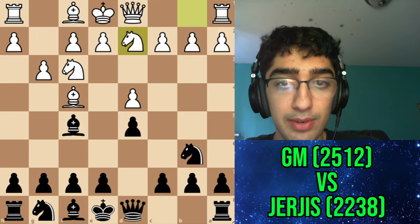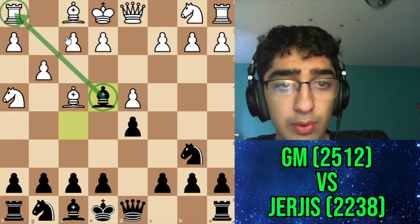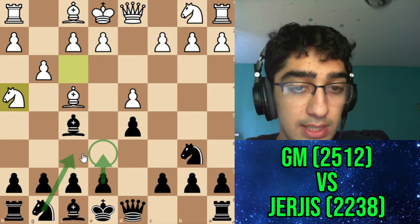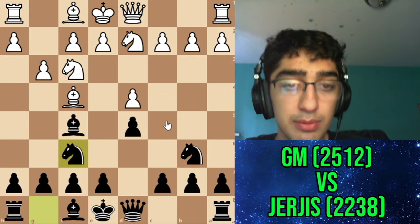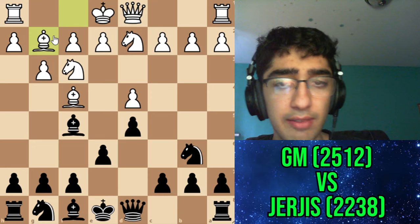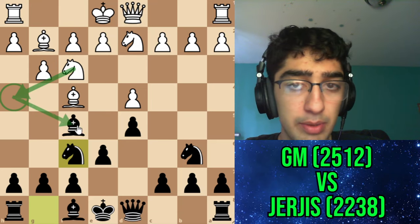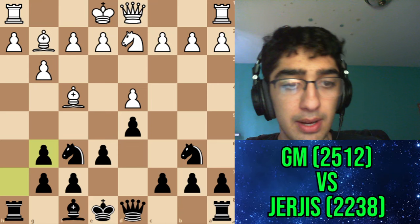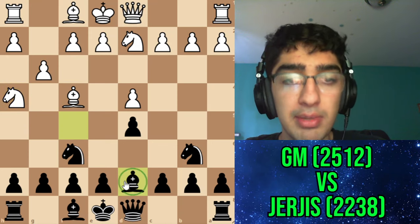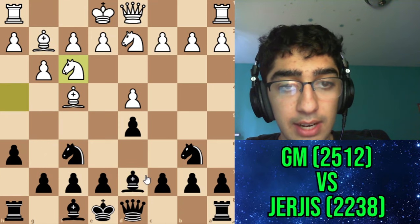So I went for Bf5 and my opponent went Nbd2. I thought my opponent had a subtle threat: if they go Nh4 right now, I can go Be4, provoke f3, then go back to Bg6. Or I could go Bd7 by not playing e6 or Nf6. But after Nbd2 I decided to go Nf6, covering e4. If I play e6, then on Nh4 immediately I have g5. I thought that after Bg2 and Nf6 they could go for Nh4, winning my bishop. After Nh4 it looks like I should just give up the bishop pair.